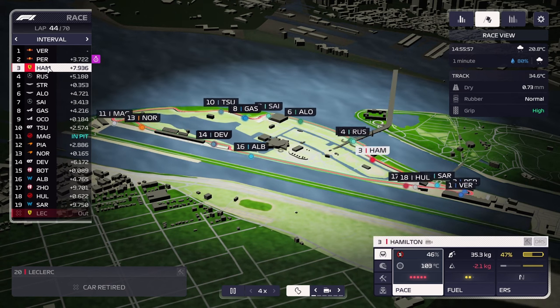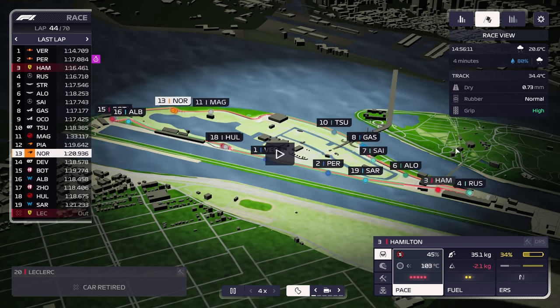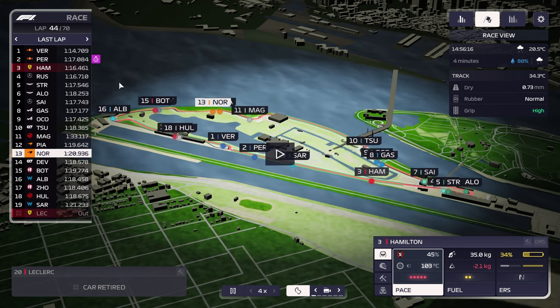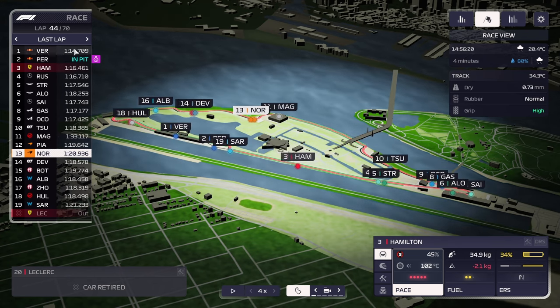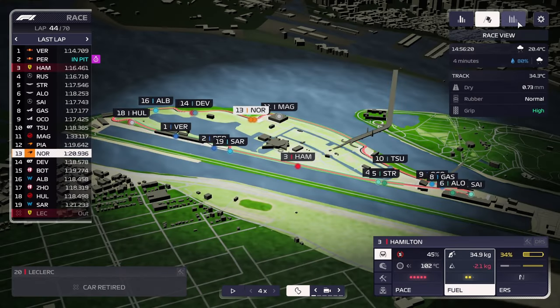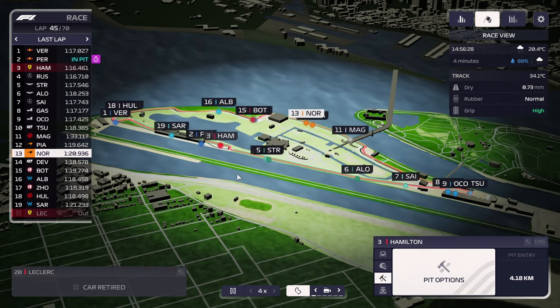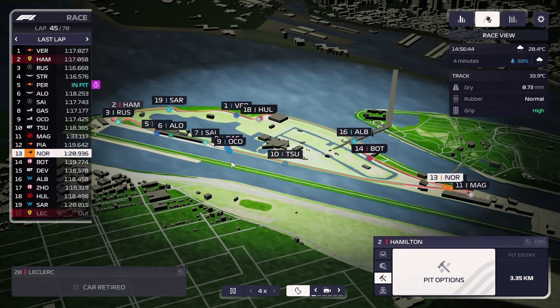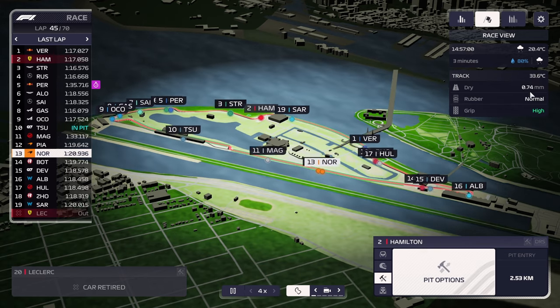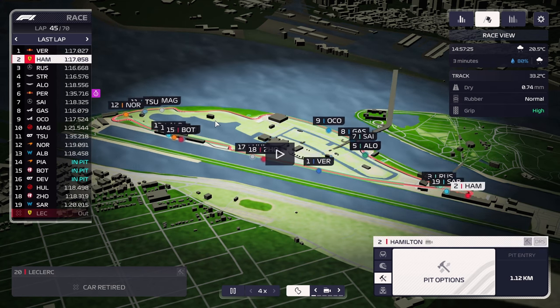Magnussen is the first one to pull the trigger and jump into the pits. Norris has also done it. But that does seem to be basically around the point where we should be considering pitting. I kind of want to take care of the inters a little bit. With Perez now into the pits, do we want to gamble on pitting alongside Perez, or do we want to push for another lap? The expected lap time on the inters compared to softs is about four seconds slower. I think we do one more lap just to play it safe — we don't have any pressures when it comes to pitting. It's still going up very slowly, usually around 0.80 is when you want to jump into the pits. But our lap times are getting progressively slower.